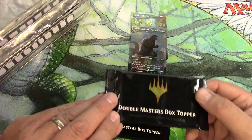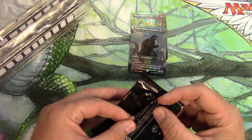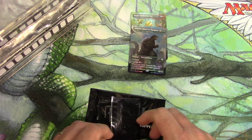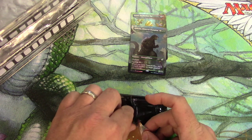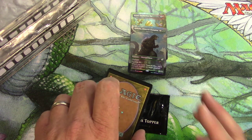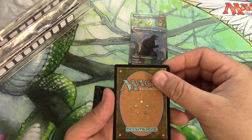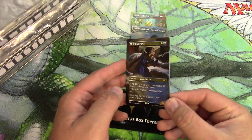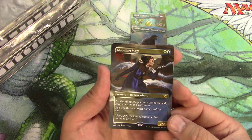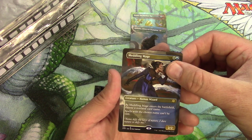Now on to the main event: a couple of Double Masters box toppers. I like the possibilities here. There are two — I'm guessing Expedition Map. Let's take a look at the first one, just flip it. Meddling Mage — of course. That's not even a foil, it's just a non-foil Meddling Mage.